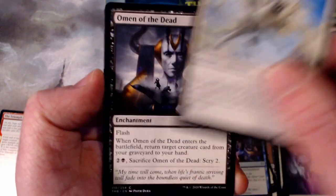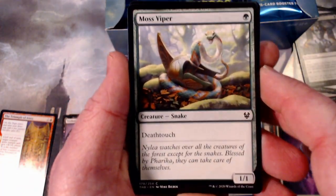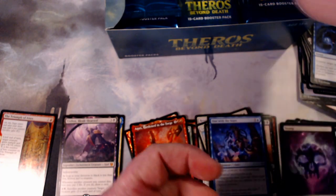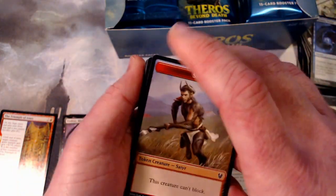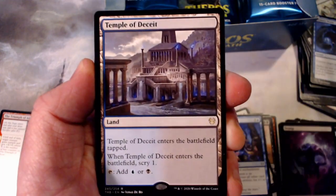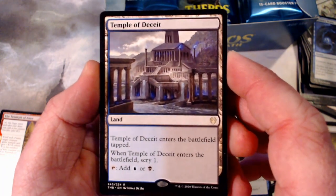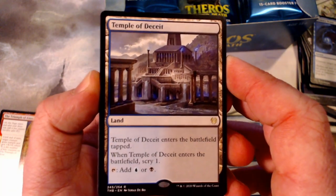Daybreak Chimera. Omen of the Dead. We have a couple more. Moth's Viper. Memory Drain. I think we'll start going a little faster through the commons. Here's our Plains, and we got one of the new Temples — enters the battlefield tapped and lets you scry. You tap it for either blue or black: Temple of Deceit.